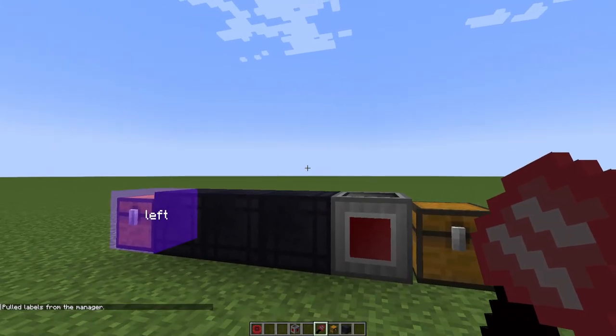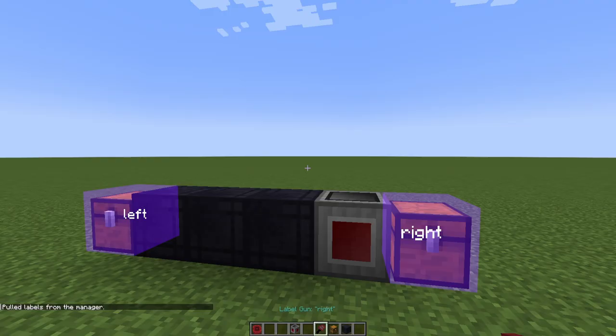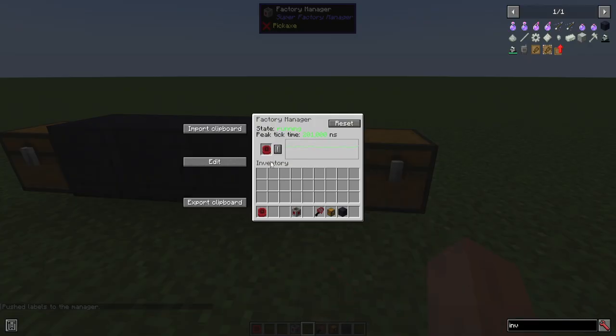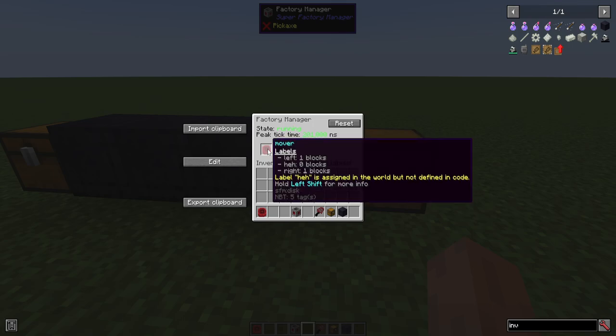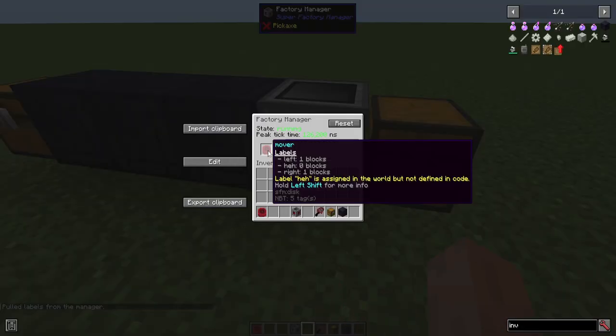I can say that's left — shift scroll will cycle through the labels — and we'll say that's right. You can also write whatever you want here and label that as well. Then we can right click without shifting to push them back to the manager. So now this disk has a copy of those labels. It's warning us the labels are not used in the code but they are defined in the world. In addition, they're also not connected by cables, so it's giving us some helpful warnings.